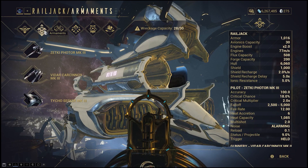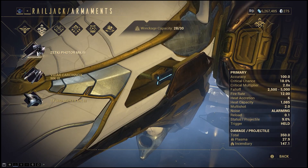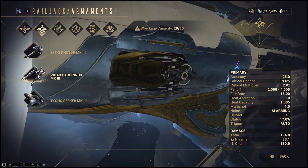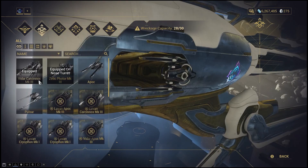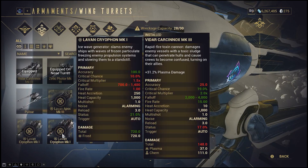Next, Armaments — these are the weapons of your Railjack. A turret is mounted on the pilot's side, controlled by the pilot of the Railjack. Turrets mounted on the sides can be controlled by other players on your Railjack. The final weapon is an Ordnance, a strong low-ammunition weapon that deals high damage. Ordnance ammo is shared among all players. Similarly to components, armaments can also be found in missions.